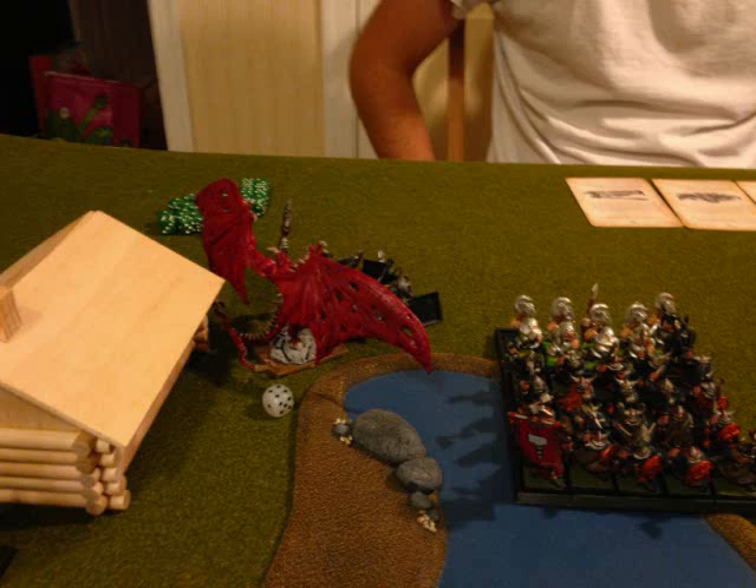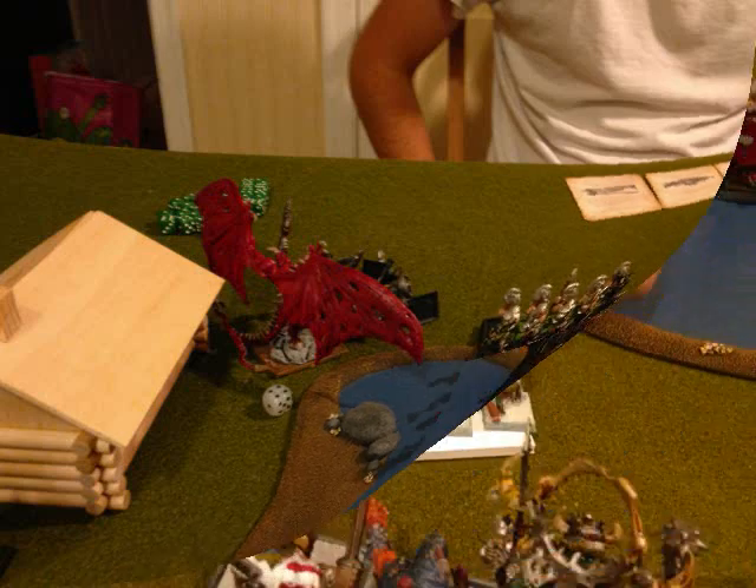In combat, the Bloodthirster eats the cannon crew for breakfast. I reformed to face the side of the Dwarf Warriors — facing their side is better than overrunning into his backfield unnecessarily at this point.